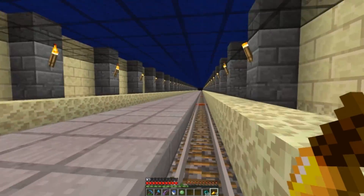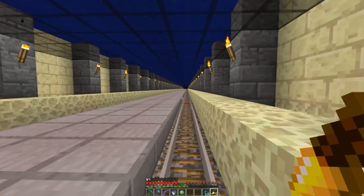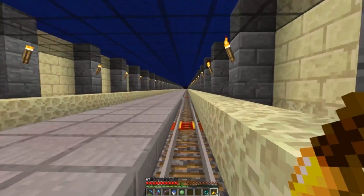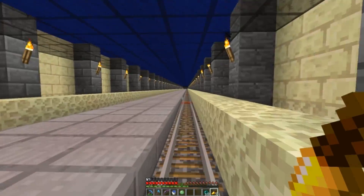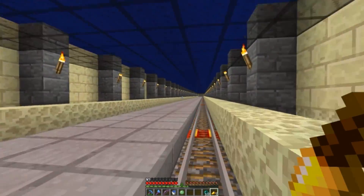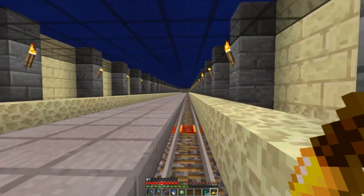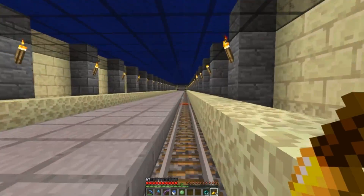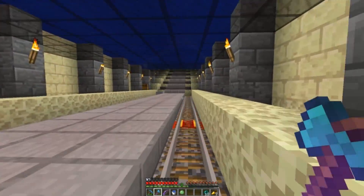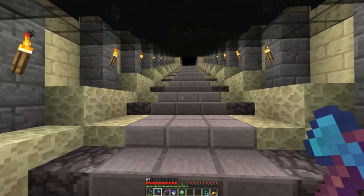We're heading back to the main End island. There's one thing I've been wanting to do out here for a long time — it's the basis of why we fought all the dragons in the first place: to expose all the different End portals. The original concept was to build a ring around the End specifically with those portals in play, but that's something we'll have to finish another time since there's preparation work that needs to happen first.